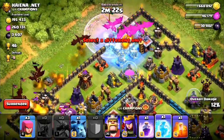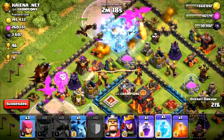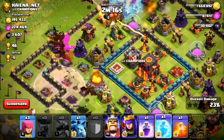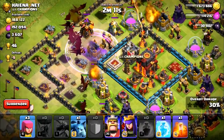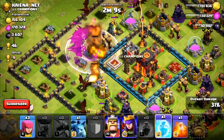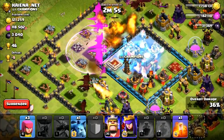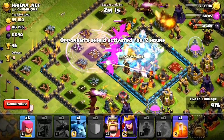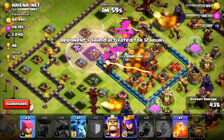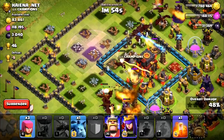Put a rage spell on those dragons over there to freeze the air defense and that archer tower. I'm going to hold on to my rage spell — we have one more freeze. I'm waiting for my dragons to kind of group up to see what they want to do. I'm going to rage them up so they don't get caught on that storage for too long. Normally you want to save it to where they get onto the town hall. I think I was a little bit early with that freeze spell — I could have held on a little bit longer.